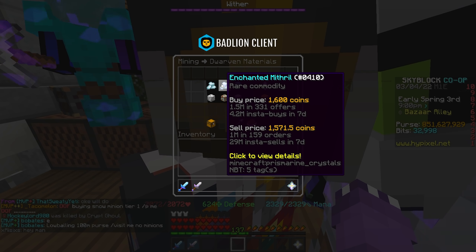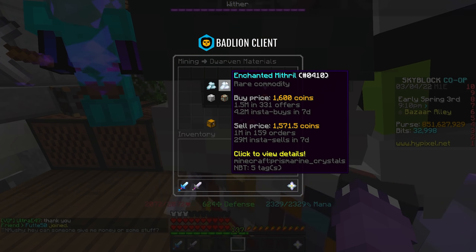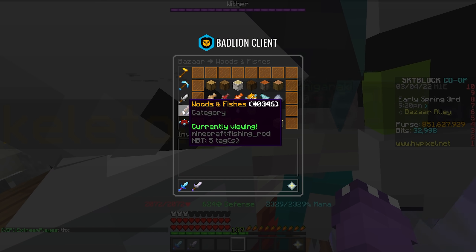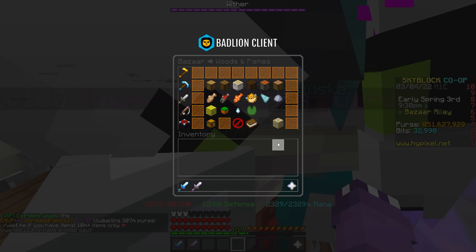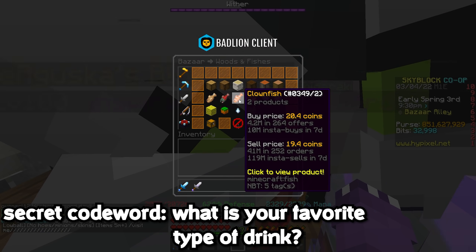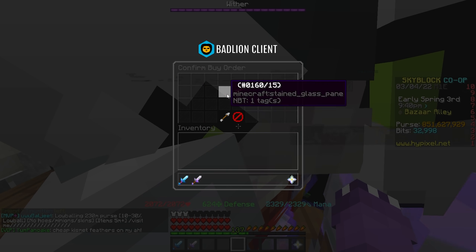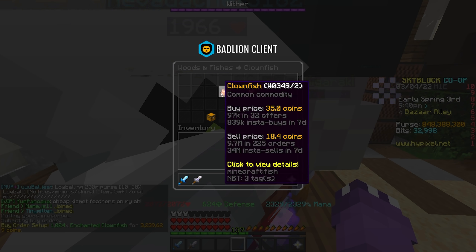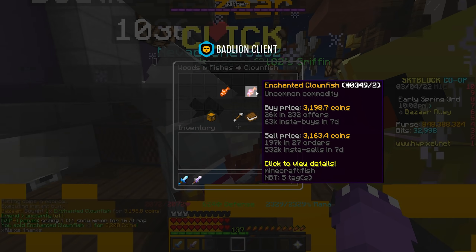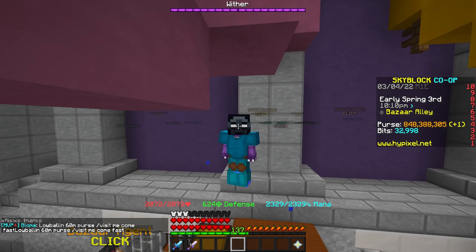It literally took less than a second — 30,000 coins just like that. If I did an order of 10,000, I easily could have gotten that filled. We are making a ton of coins doing literally nothing. I think we've already cleared over 100,000 coins in profit in this episode. In the mining category, I really only recommend enchanted mythril — it's the only good flip with ridiculous volume. Look: 29 million insta-sells in the last seven days. You are going to get your order filled. 300,000 coins profit for every 10,000 — very easy and sustainable.